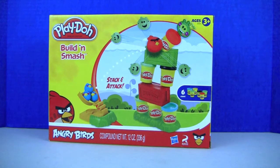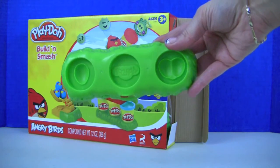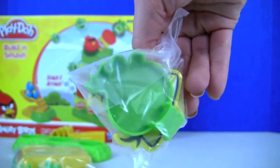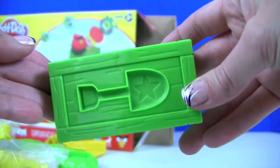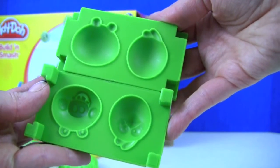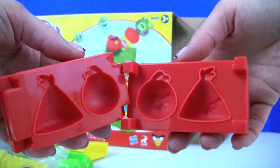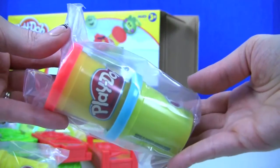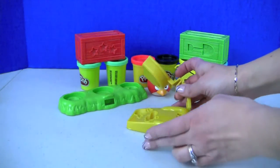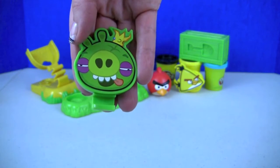This is our Angry Birds Play-Doh Build and Smash, and let's see what's inside. First we have a base, part of the catapult, here's the second part of the catapult, some birds, black and yellow play-doh, a mold we can use to build piggies and birds, one big red bird, another red mold to build more birds, green play-doh to build piggies, and last red and blue play-doh. Here is everything that came in the box. Let's put the catapult together — this piggy you can attach to a can of play-doh.